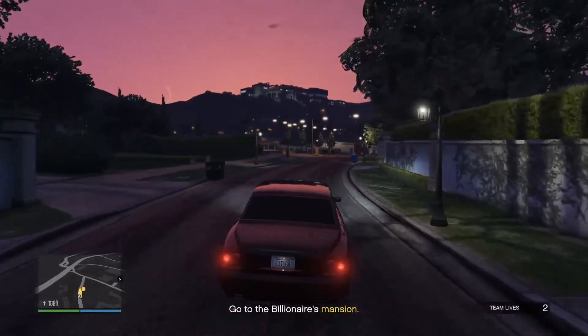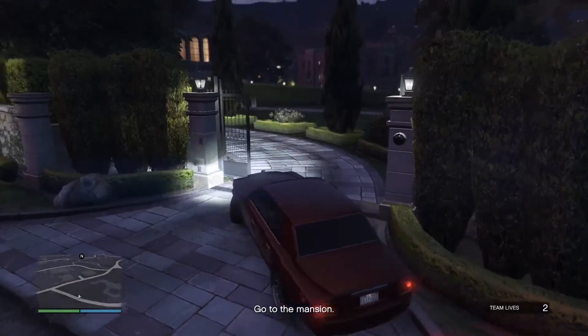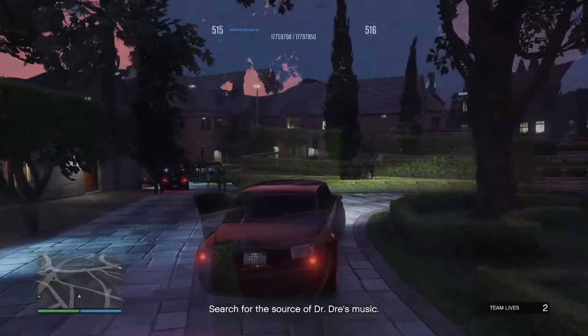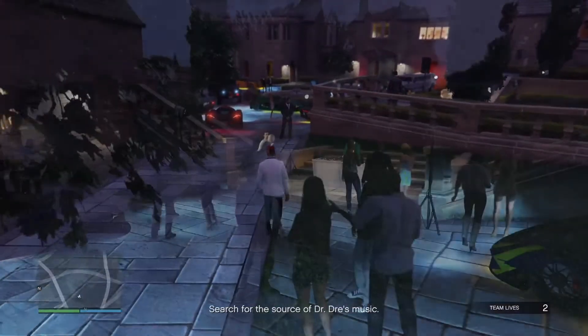Once you're in the car and the mission is launched, you just drive to the mansion. You're going to use a security code to get in — you don't need to do anything, just sit in the car. Then head around and park the car somewhere close to where the other cars are, because you're going to set off a detonator bomb in there.